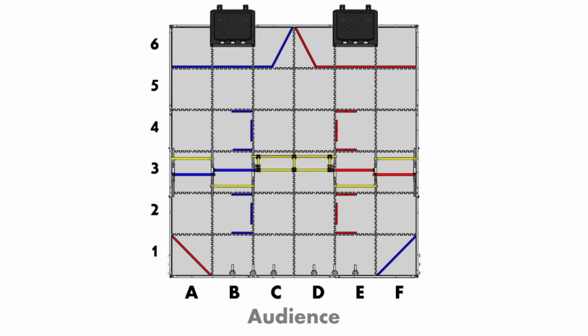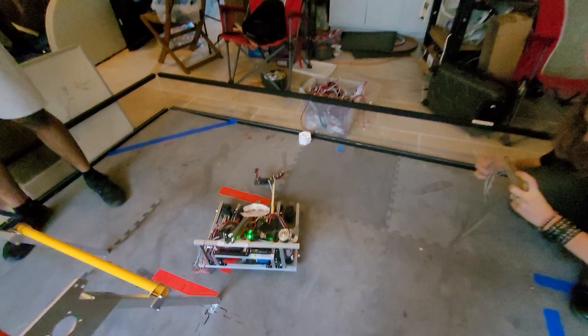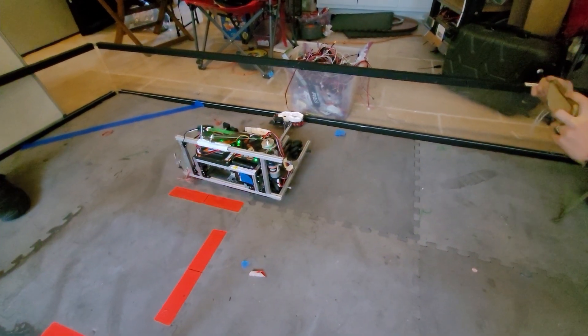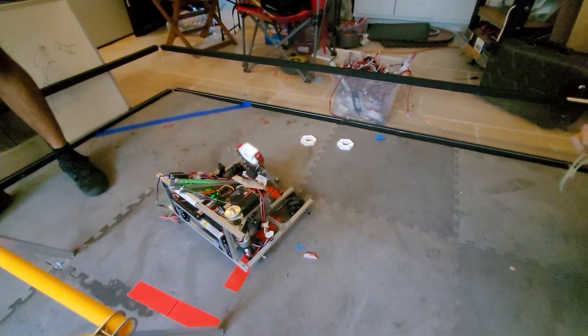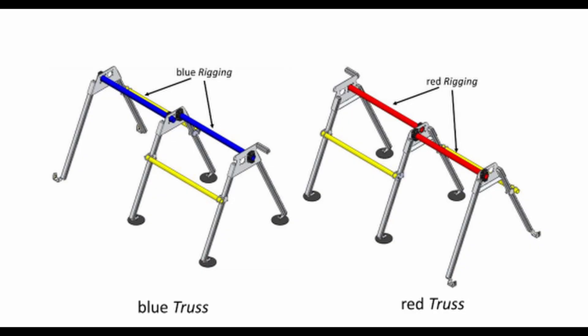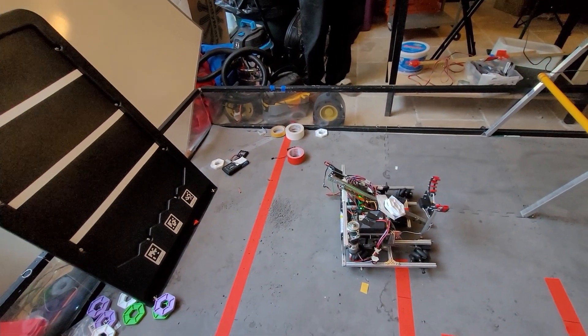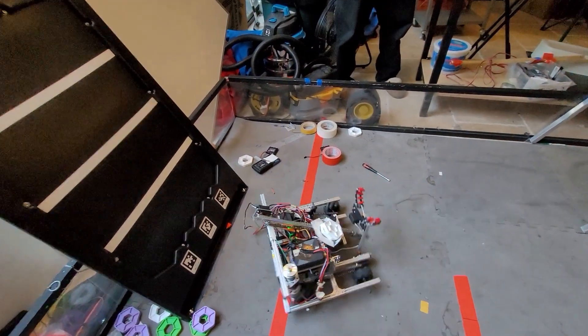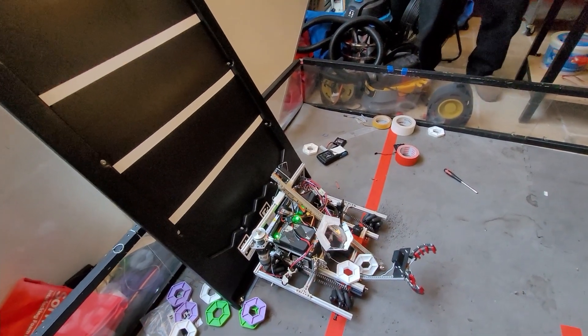Before we could build our ID8, we needed to better understand the game. Looking at the Center Stage field, there were a couple of key things we noticed. First, effective scoring on the field would require a small, light, and fast robot to allow it to transit between the two sections of the field efficiently and hang from the rigging. In order to pass under the rigging, robots need to be at max 14 inches tall, and for the closed stage door, 11 inches.